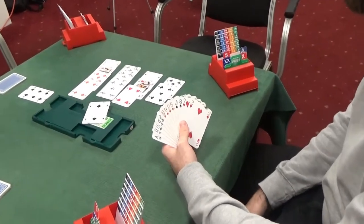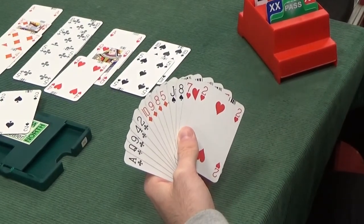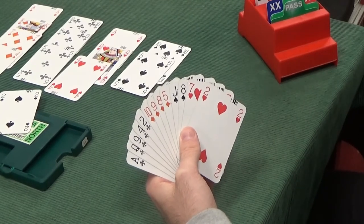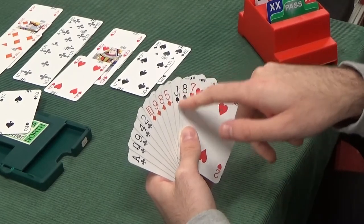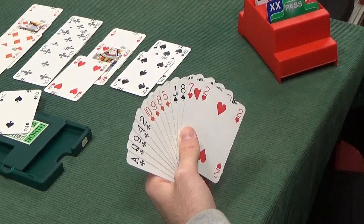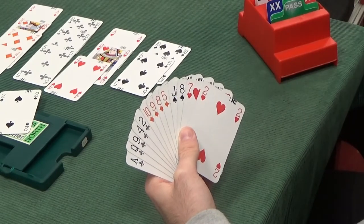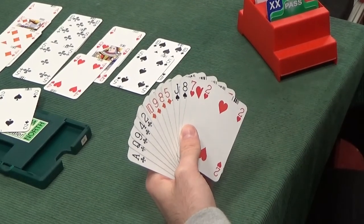Partners led a spade, which suggests that's where their length is. Declarer has played small from the dummy, so there's not really much to think about here. Third hand plays high — we have to play a big card to force something big from declarer's hand. I wouldn't mess about playing the 8, because that would be finessing and hoping our partner has the 9 and other honours. Third hand plays high, so we play the jack of spades, forcing a big honour from declarer.